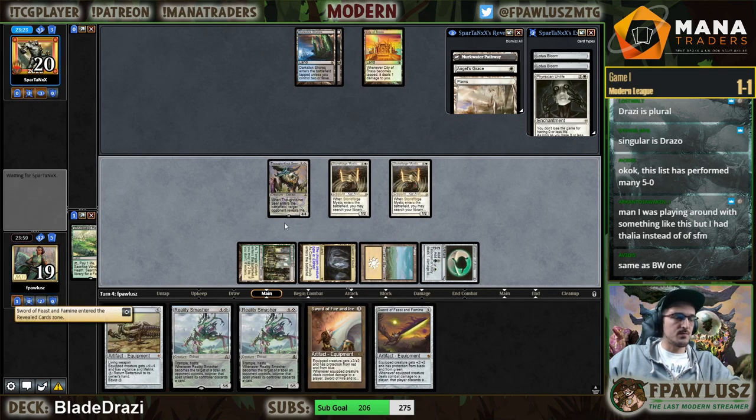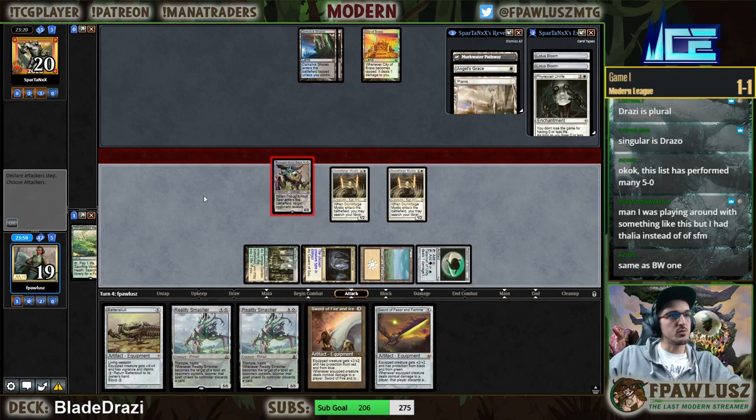Who's playing around with something like this but I have value instead of Stoneforge? Yeah, that's more of a Taxes kind of build — like why are you playing green? You're probably better off playing mono white.